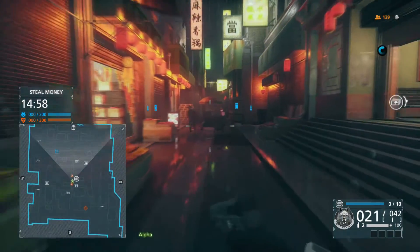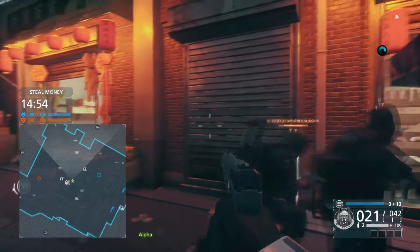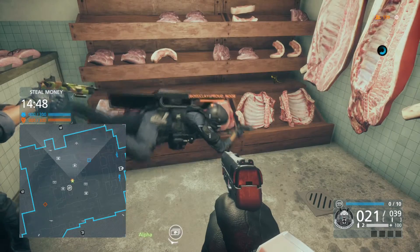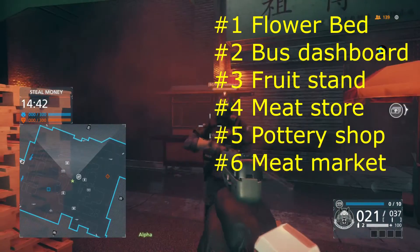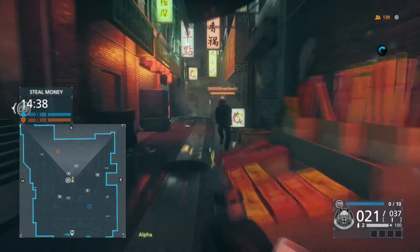The last one is in the open meat market right next to the fireworks. Here's the fireworks over here, and then the meat market. As you can see, Clay is diving into the meat cabinet — it's right there behind it. That is number six.